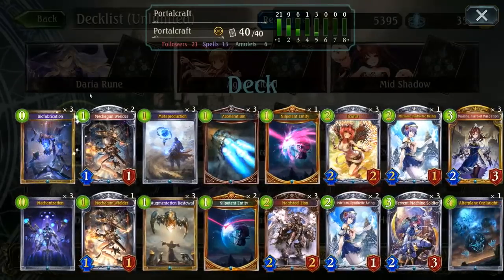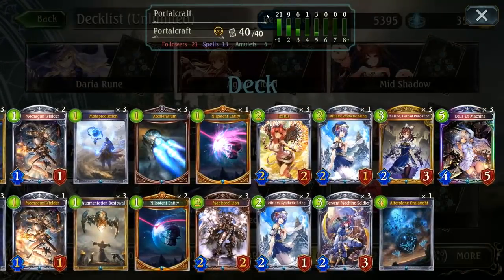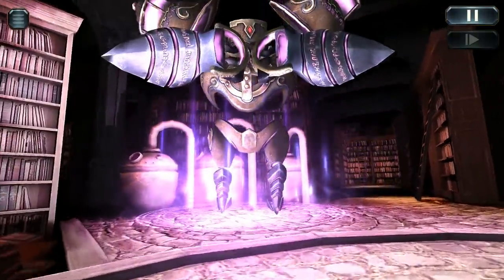A lot of the early game stuff is really easy to play. We're running 21 one-drops in this deck, making over half the deck for the one-and-less cards, including the zero cost ones. The mid game is mostly focused around two and three drops, finishing at the top end with the Deus ex Machina and a single ultra plane Onslaught to deal with problematic cards.